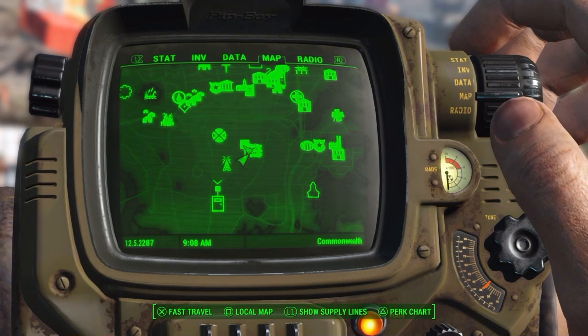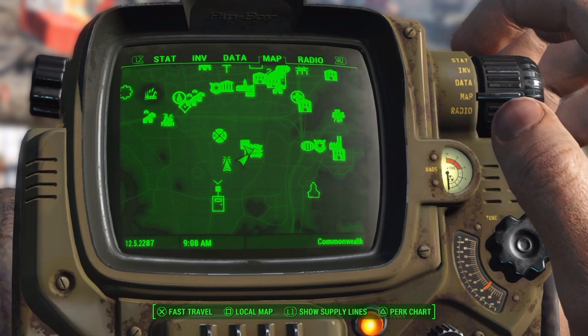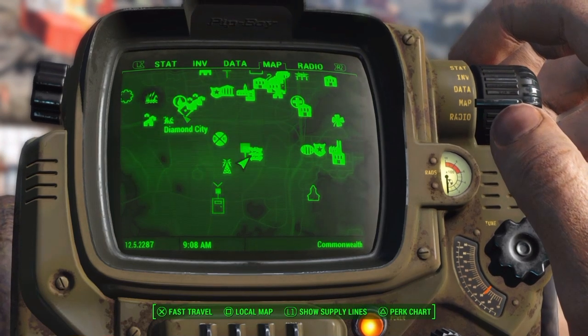What's up Vault Dwellers! Today I'm going to go over how to get Tales of a Junk Town Jerky Vendor from Big John Salvage. As you can see, Big John Salvage is a little bit southeast of Diamond City.